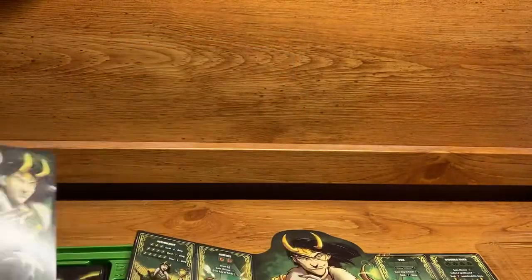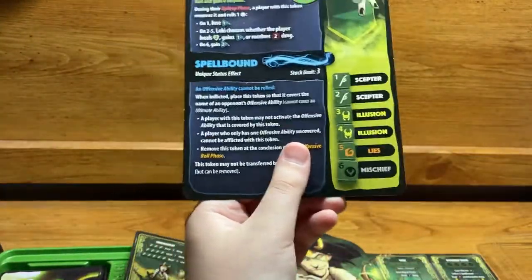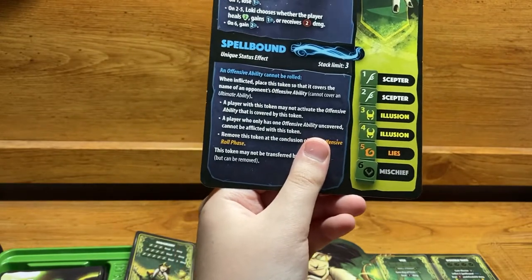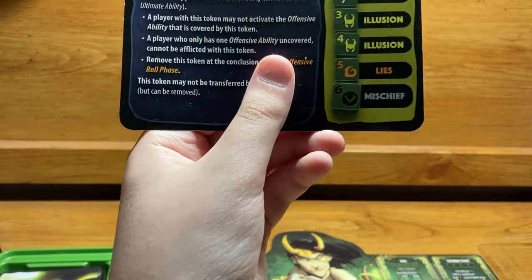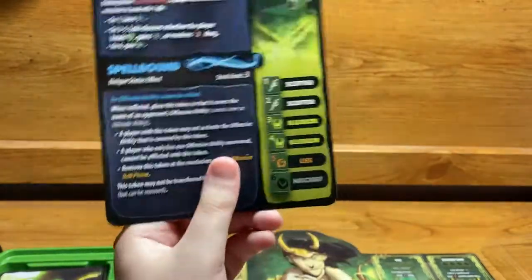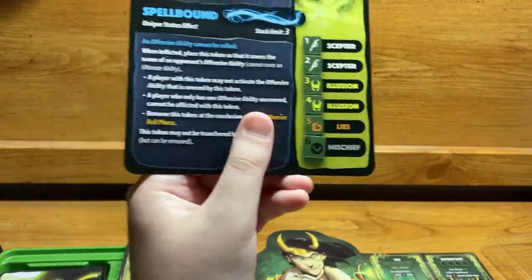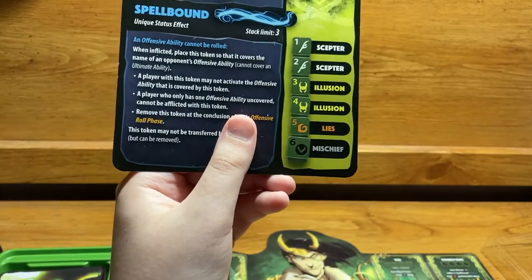Now for his dice faces. Scepter is on one and two — a one-in-three chance of rolling. Illusion is on three and four — another one-in-three chance. Lies is on five — one-in-six chance, represented by an orange swirly symbol. And Mischief is on six — also one-in-six chance, which will get you his ultimates and related abilities.